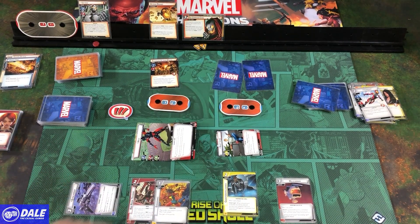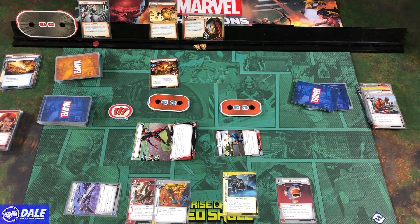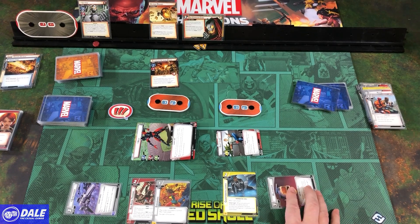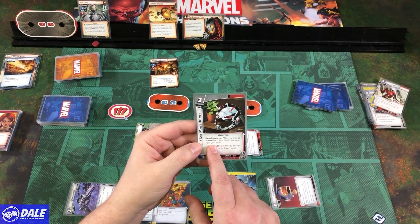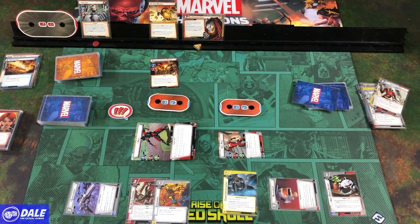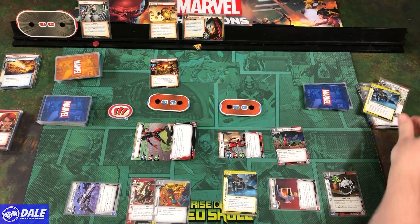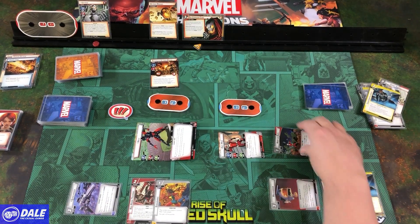Attacking for 2, splitting damage. Downtime and a Resize come back. Forgot — when he flipped he would have healed 1. Using the Helicarrier to make the next card one cheaper, bringing in our Helmet. After changing to Giant Form we'd heal 2 damage; after changing to Tiny Form we draw a card. Changing to Tiny Form removes a threat and draws a card. Then using Counterintelligence to bring in Army of Ants. Attacking for 1. That ends her turn.